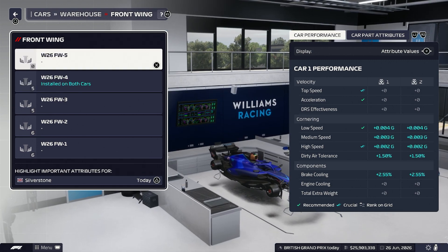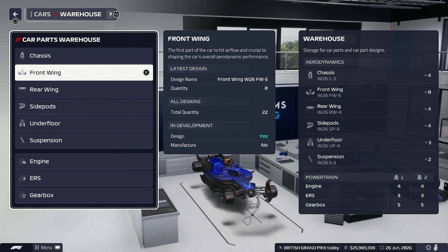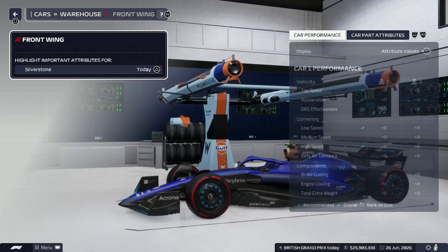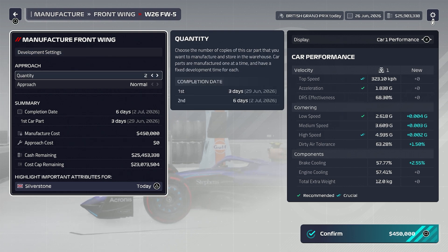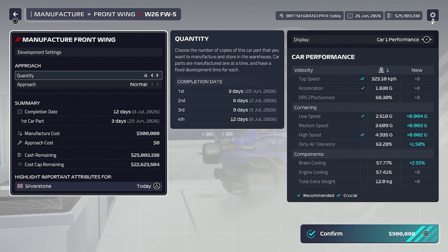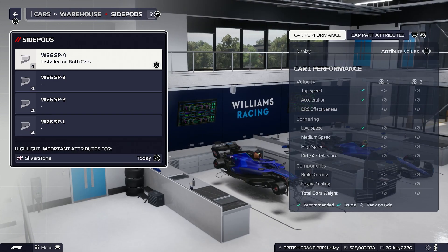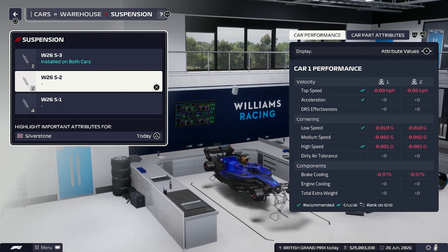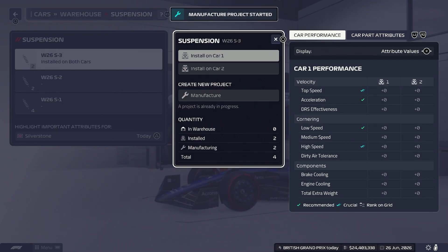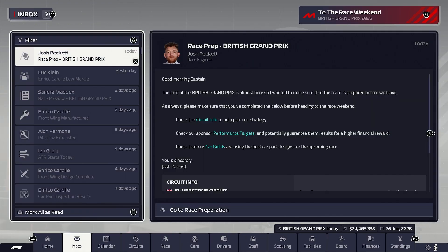We know we might not win every race from now — obviously Max Verstappen won the last Grand Prix in Austria. But we can go out there and still win races. There's a front wing that completed — let's manufacture that then, and we can get those in normally. Everything else is looking fine. Just a couple of suspensions to tide us over, because we're not really going to be making too many more suspensions this year. Alright, let's head to the British Grand Prix weekend then.